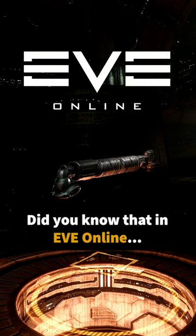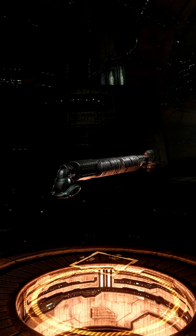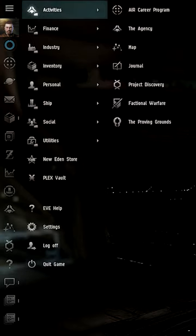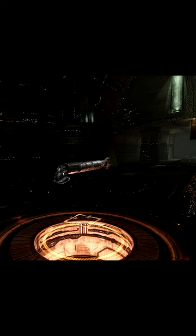Did you know that in EVE Online there's a way to get easy information about planetary industry from the start? Go to the top of your Neocom menu, click the button, go to activities and to the agency.